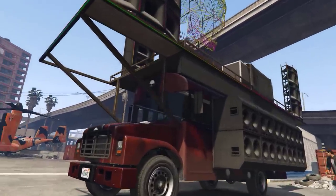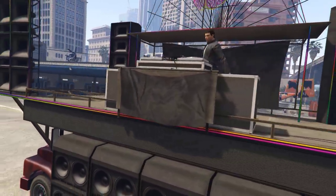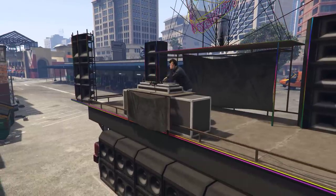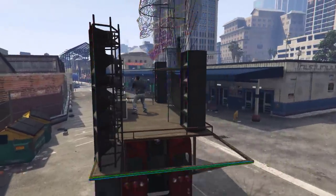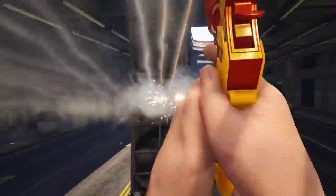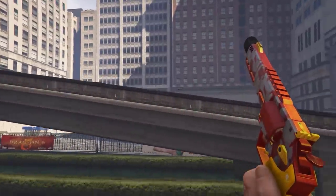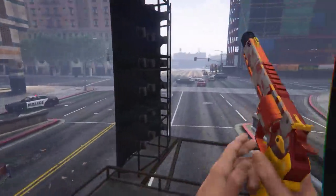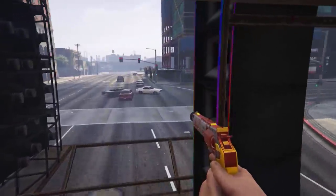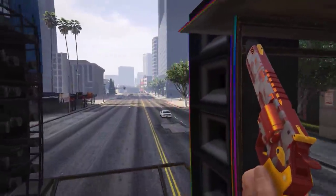That being said, there is a pretty fun way you can take advantage of this glitch and have quite a bit of fun. Simply grab a vehicle which has ragdolls disabled, like the ambulance or, in my case, the festival bus, and have someone drive you around while you dish out the pain in style. That's pretty much all I have to say about this glitch. It's definitely a barrel of laughs when you get it to work and you manage to decimate some unlucky players with it, but as a game-breaking glitch which will render everything else useless, I deem that unlikely.